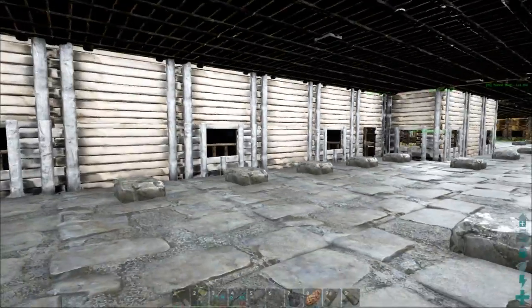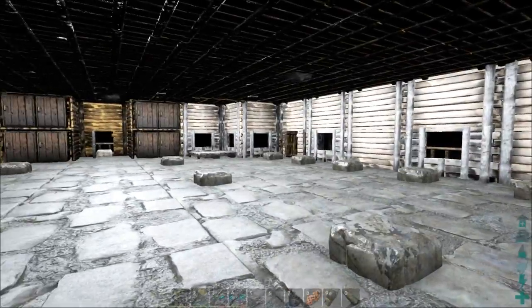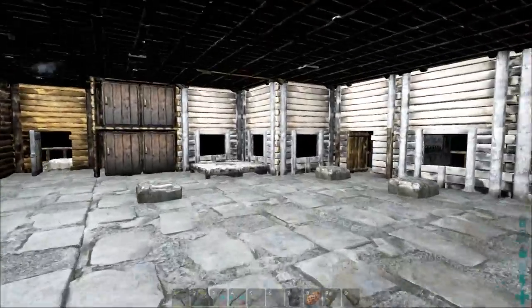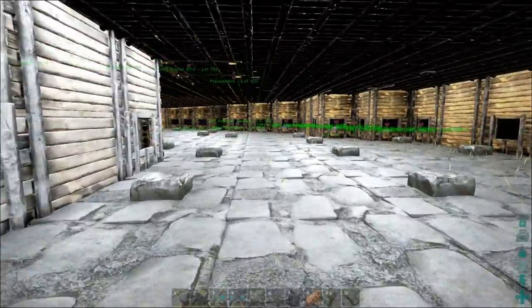I painted these walls white a little while back, but I don't really think it looks very nice color-wise. Let me know what's a good color to paint on wood that doesn't look like crap, and we'll consider painting it that color.